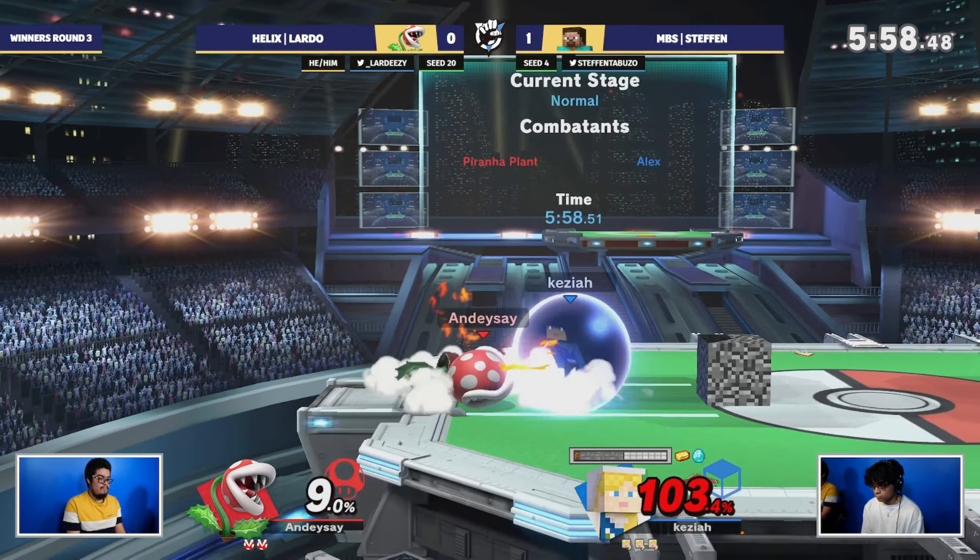Grab now coming out. There's a down B. Lardo's looking pretty desperate — he's looking at all smash attacks, but he gets that down B and looks to get back into this game. But there's a diamond in play for Stefan. The anvil clanks and then beats out Patui.